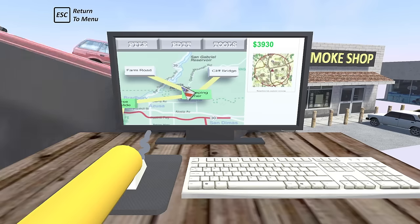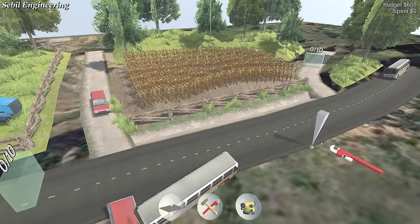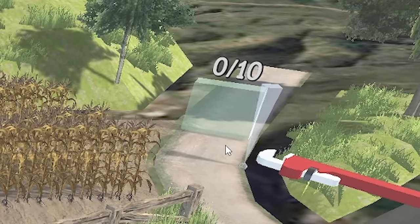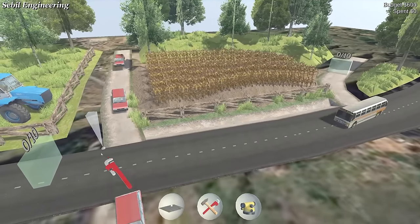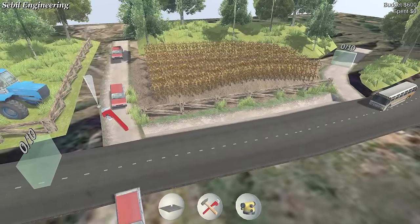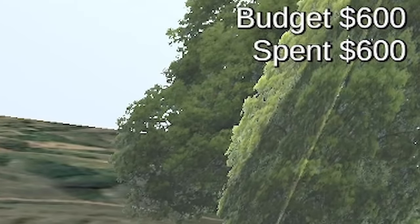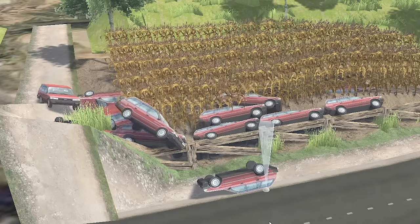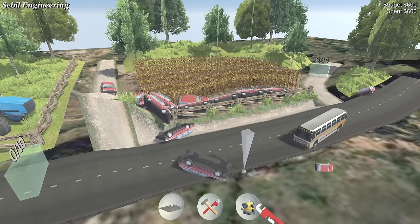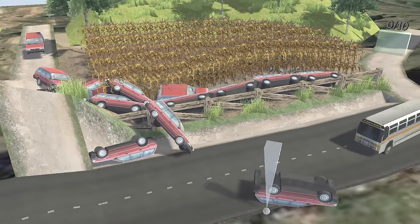Right, Farm Road — we've got to get people up there. There are some really fast buses coming down, people are going to get punted. I wonder if it's worth trying to ramp all of that up. I've spent my budget already and they haven't quite made it through there — they're destroying the farm's crop. I think we can call that a car crash, although they are heading the right direction at least.